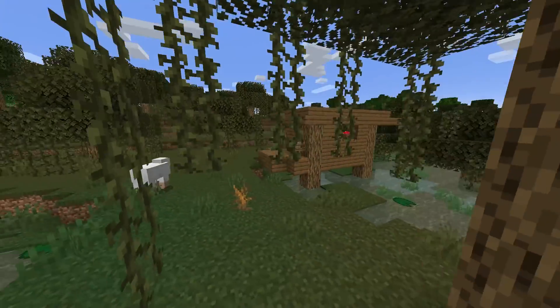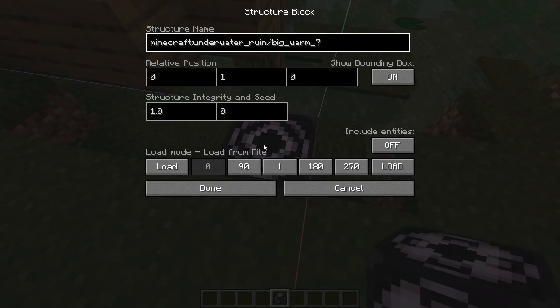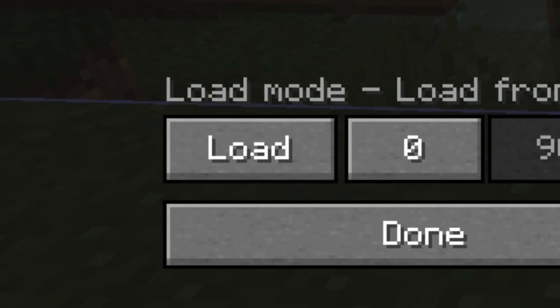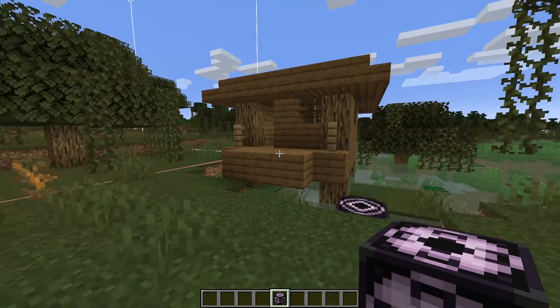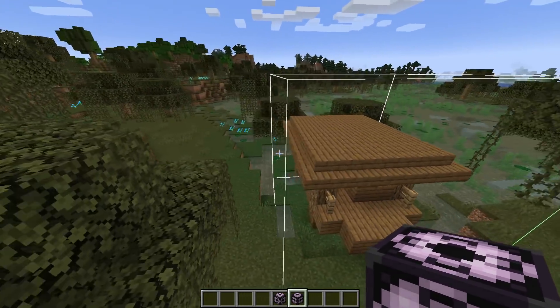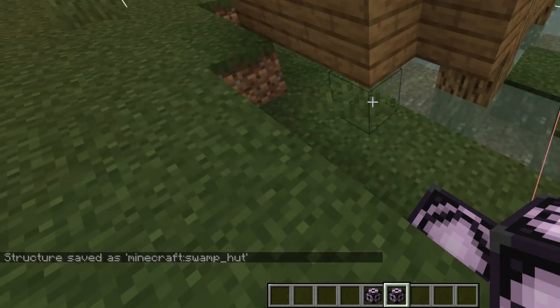There are going to be some structures that don't have structure files. One of those is going to be the swamp hut, which means I'm going to need to figure out how to use the structure block — place it down, get it into save mode, and save the structure somehow, then re-place it in the cave. I have it in save mode. I name the structure. Then I need to put the Y block amount — probably like eight blocks out. All eights. We go 10 blocks out like that. We have the swamp hut saved. It worked.